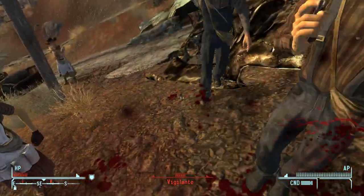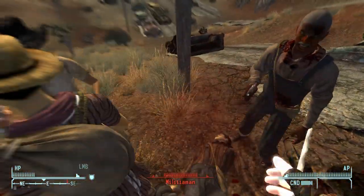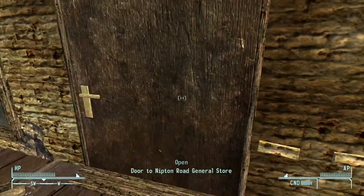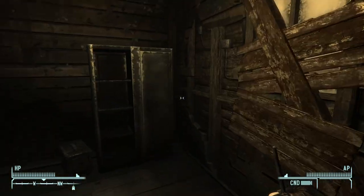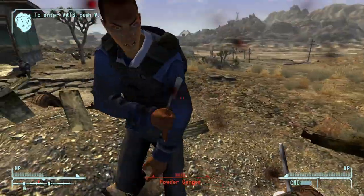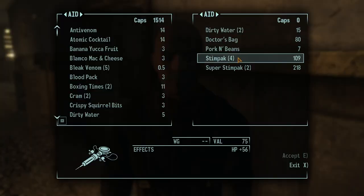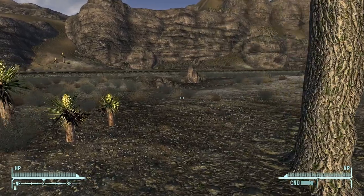I also got attacked by a group of regular people on my way down, which nearly killed me a couple times. One of them ended up having a butter knife on their corpse, so they're cool in my book because they carried the legendary butter knife. It was at this point that I kind of deviated from how I normally play these runs. I just wandered around looting things and exploring a little bit instead of beelining the main quest. I stopped in and bought some more supplies from Doc Mitchell before heading back out on my adventure.